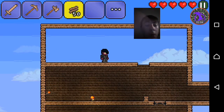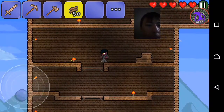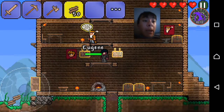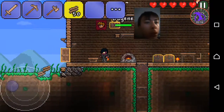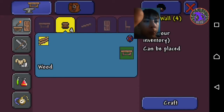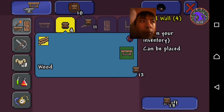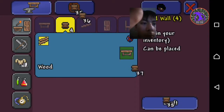Now go down to your workbench and use that remaining wood for your background wood wall. Okay, make sure to get enough.